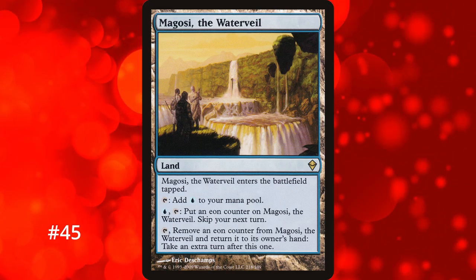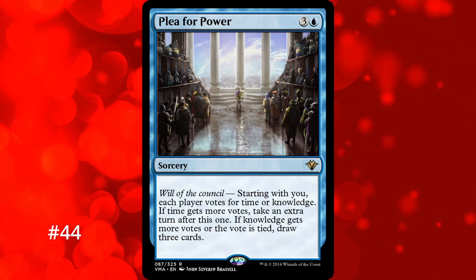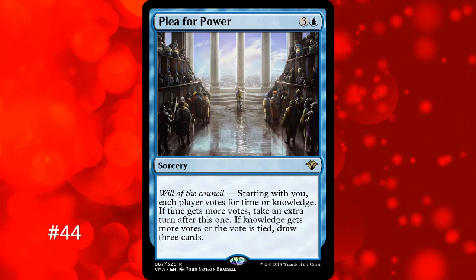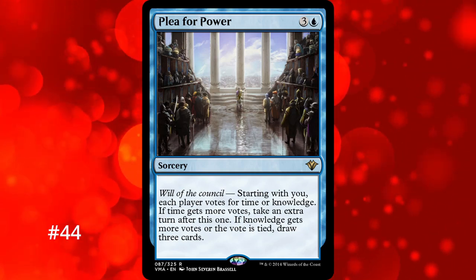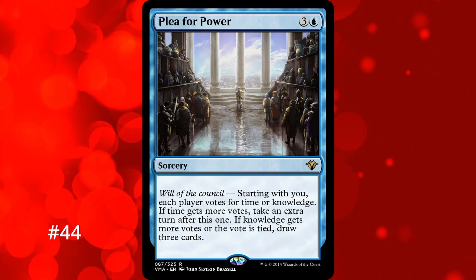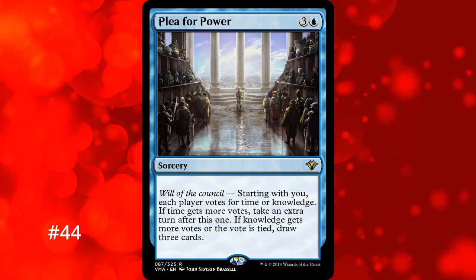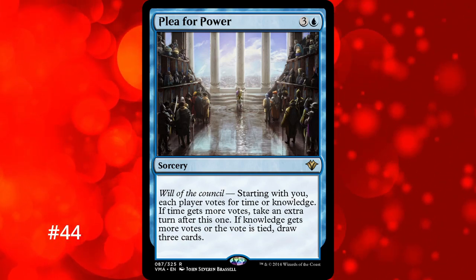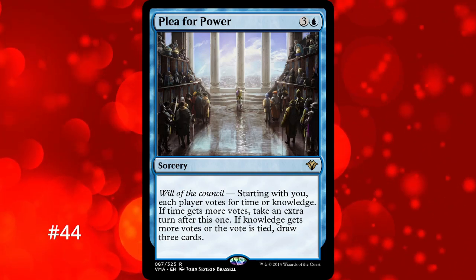Number 44 is Plea for Power, a 4-mana sorcery where every player votes for either time or knowledge. If time gets more votes, you get an extra turn; but if knowledge gets more or is tied, you draw 3 cards. With an extra turn spell, if your opponents are really nice, it really is a plea — you're basically begging for the extra turn. More likely than not, you're just going to be drawing 3 cards, which isn't necessarily a bad thing for 4 mana with no downside. But for the purposes of being an extra turn spell, it's not very great, and there are way better ways to draw 3 cards — have you ever heard of Brainstorm?